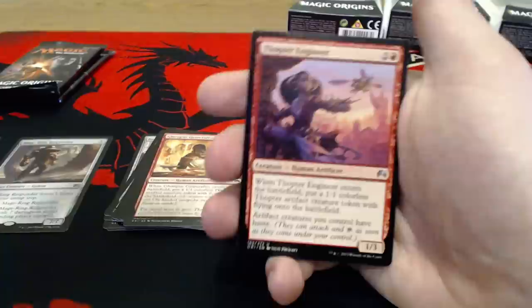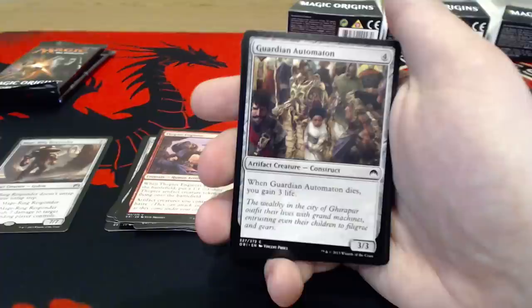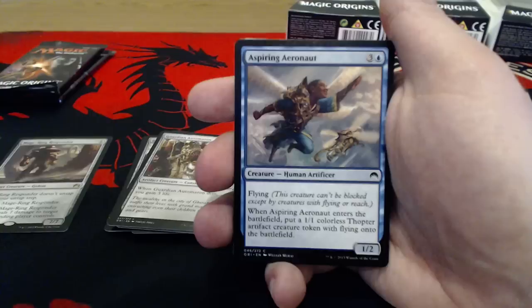Thopter Engineer — 2 uncolored and a red for a 1-3. When it enters the battlefield, guess what? You get a Thopter. Thopters for days. Guardian Automaton — pretty good, 4 uncolored for a 3-3. When it dies, you gain 3 life. Aspiring Aeronaut — 3 and a 1, has Flying, and when it enters the battlefield, you get a Thopter. Thopters for days, I'm telling you.